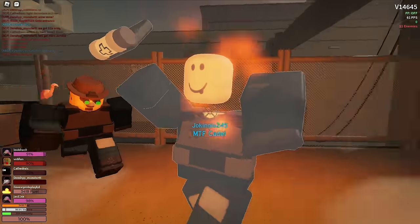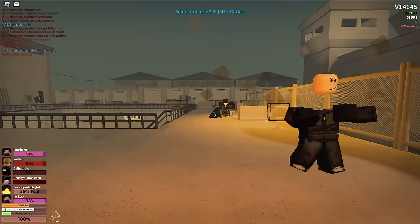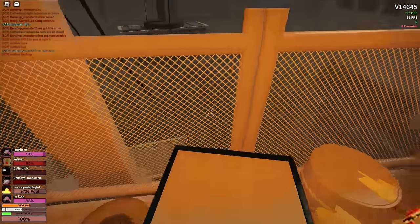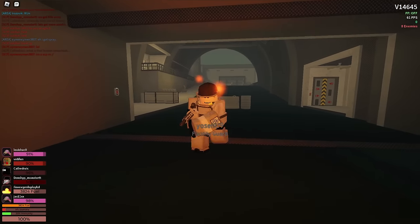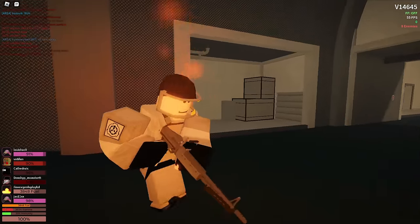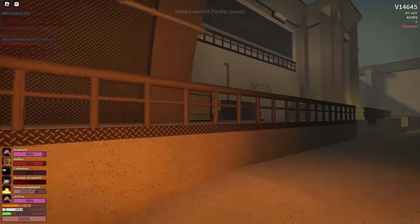I see you. I got him, and that person got that guy. He's burning. He's healing though — I'll go this way, you go that way. Oh, he's burning now. Nice. There's something behind you. Perfect. I got a facility guard. I think that might be all of them.